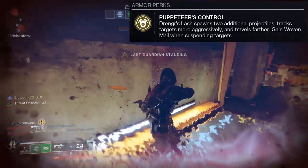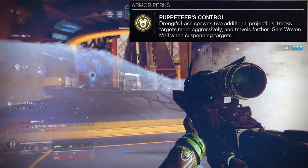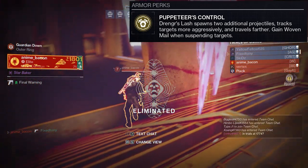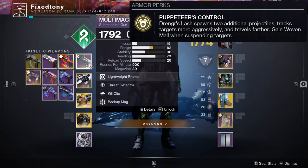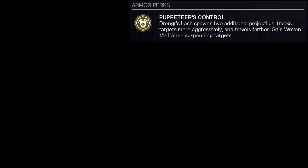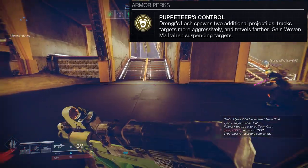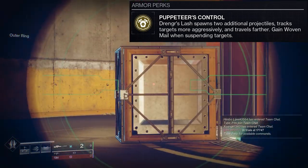Puppeteer's Control is really powerful — I wouldn't say it's busted, at least not yet. The fact that you can get Woven Mail from suspending targets is wild, because not only can you suspend enemies with your class ability, but you can also suspend them with your grenade.